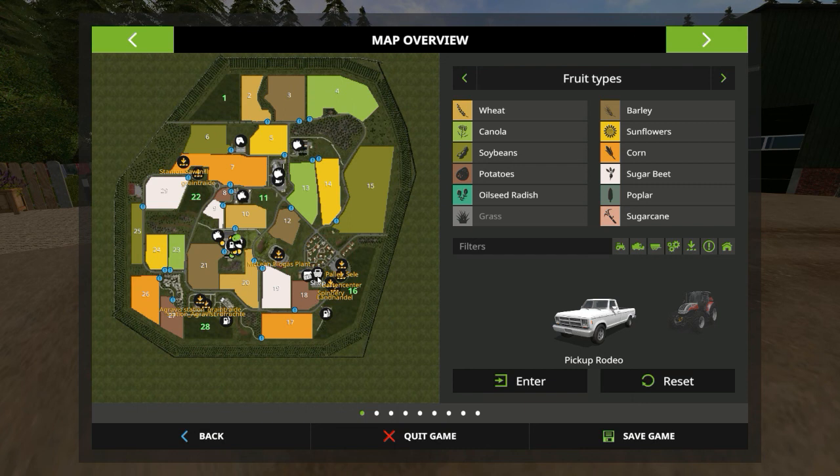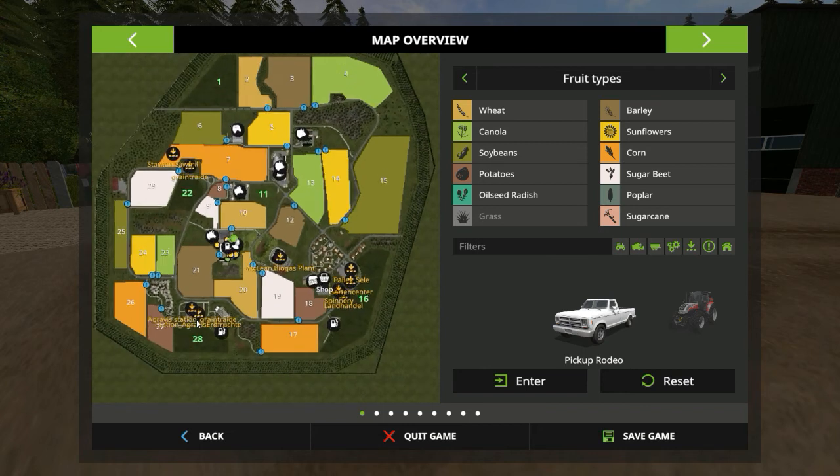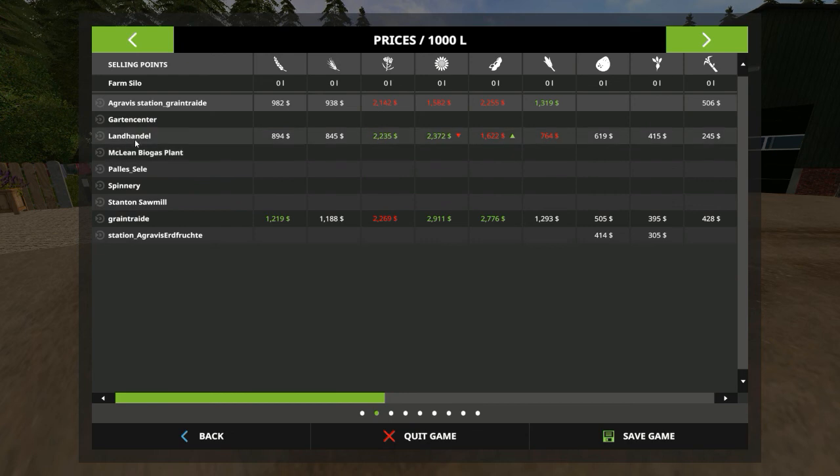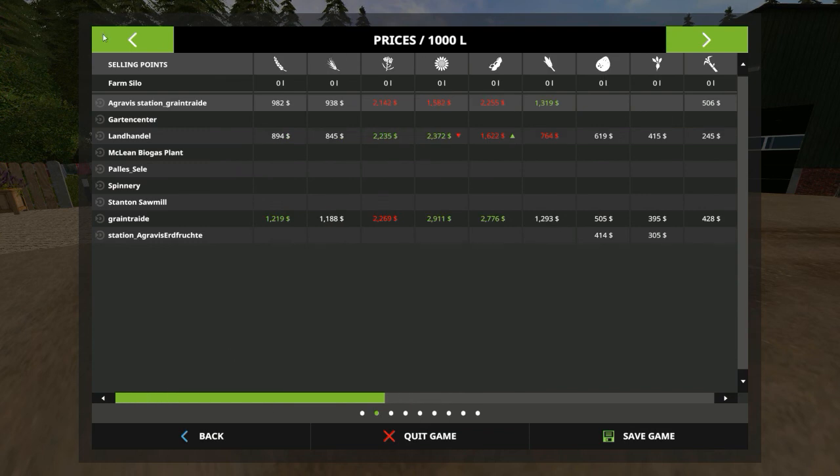All the basics are there: the shop, the selling point for animals, the cow farm, the pig farm — looks like two of them — and the sheep pen. There's a garden center, a station, a pallet cell, a spinnery, a small grain trade, another station, and an Agri-fruitje stand.